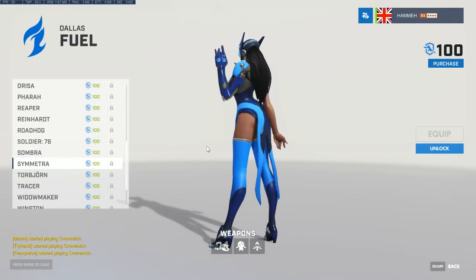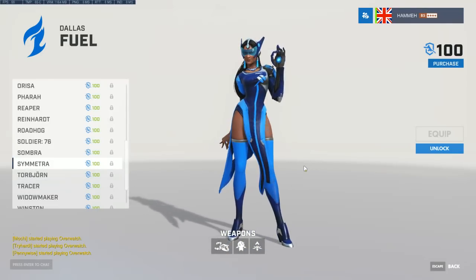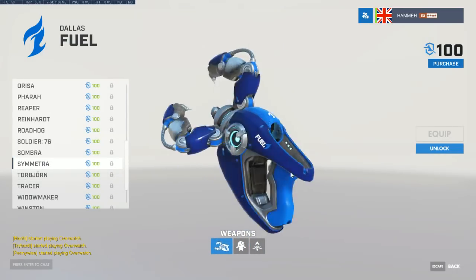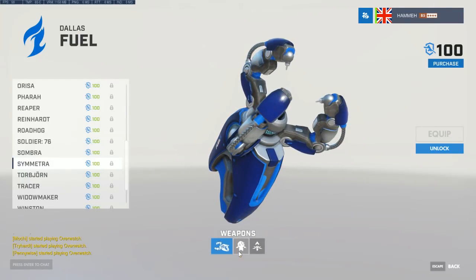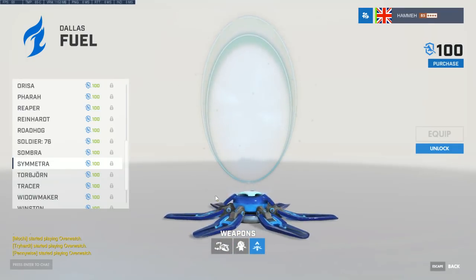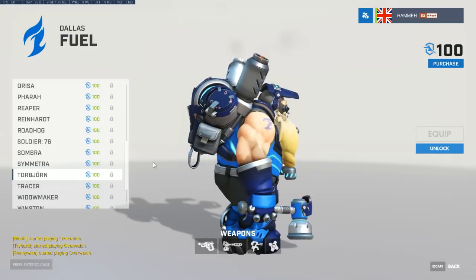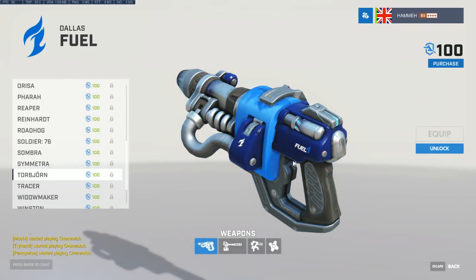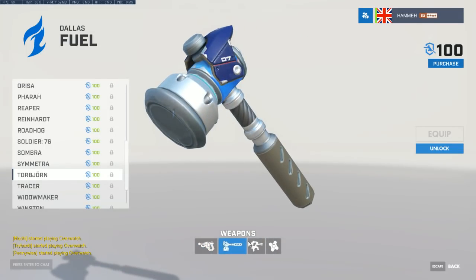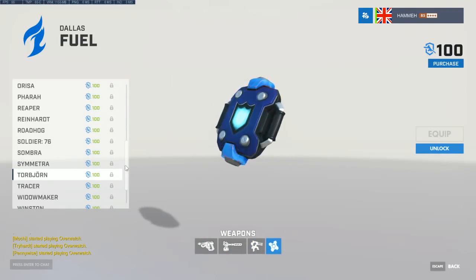I'm wondering whether golden guns factor in when you wear a team skin — these probably won't have a golden edition since they color up with team colors and logos. Even the teleporter base gets the treatment. With Torb, the colors pick out the little rotating wheel on his backpack that you sometimes don't notice.